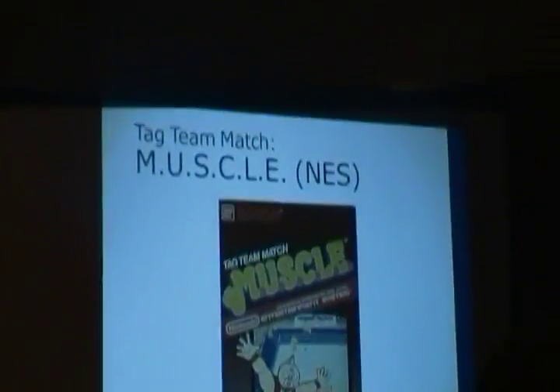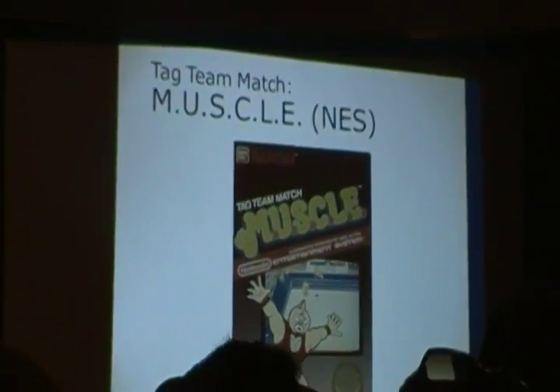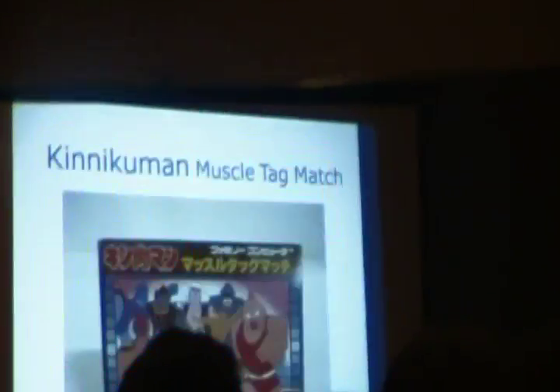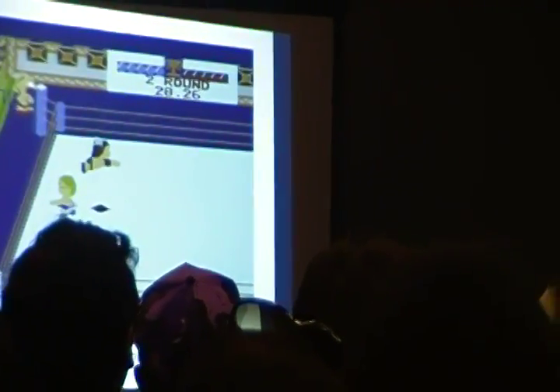Dragon Power is actually part of a trilogy of games that Bandai brought over to the U.S. that were based on anime properties and were changed. This one's more obvious — this is Tag Team Match Muscle. Muscle is a very simplistic wrestling game where you walk around, you punch, you bounce off the ropes and fly in the air. That's the most interesting thing in the entire game. Occasionally you get to do a super move and that's it.